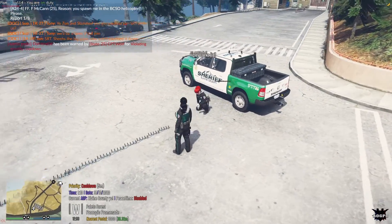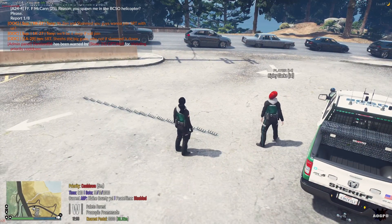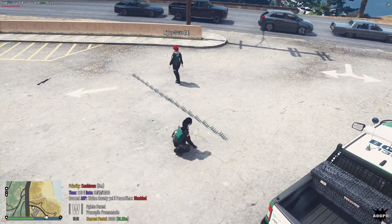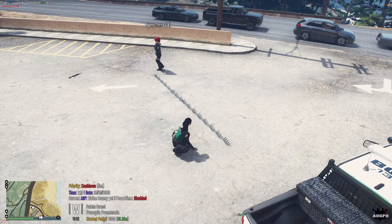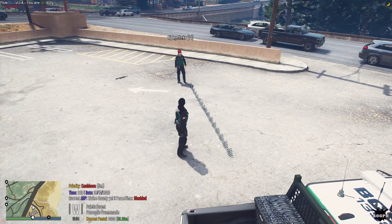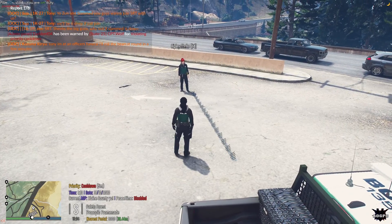Then simply walk to wherever you want to place them, hold Shift and press E, and it will deploy a set of two spike strips. These spike strips will work on both player and NPC cars, so you have to be careful where and when you place them. Also, since they are an object, occasionally if your server is lagging too much it may not spawn for other players.